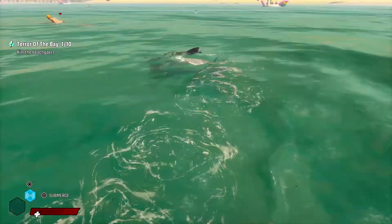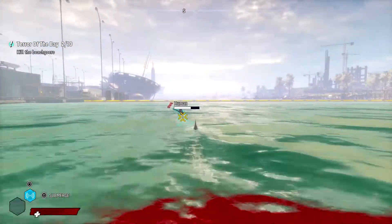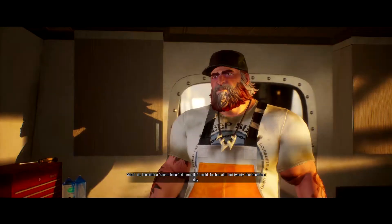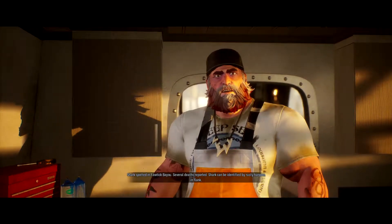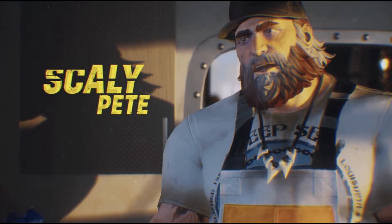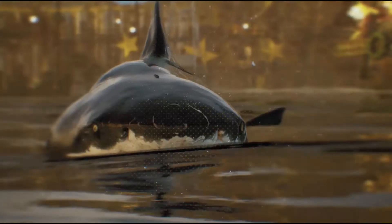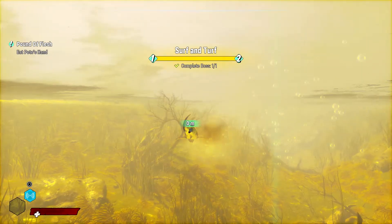You start out playing as the mama shark as the game gives you the gameplay instructions and all the moves, until the villain of the story named Scaly Pete catches you and kills you. He discovers in the process that mama shark is pregnant. In the cutscene you see the baby escaping with a piece of the villain's arm, and that's how the story and the real gameplay begins. From there you start as the weak baby shark and you are set for a quest to grow bigger, age and mature to be strong enough for revenge.